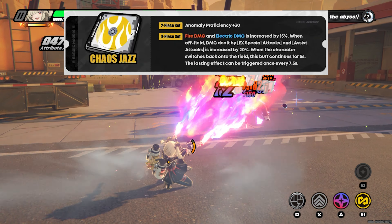Now talking about the second set, Chaos Jazz — this one is a lot more universal. If you're going to pull for Bernice, maybe you want to wait until you for sure have her before you farm this set, but some people like to pre-farm. It also might not be bad for Soldier 11 if you've got her on the squad. The two-piece is kind of good for any anomaly character, and the four-piece is probably pretty good for Grace. So I would say this set is worth farming if you have a lot of anomaly characters, you're playing anomaly-type teams, or if you have a high chance of pulling for Bernice.